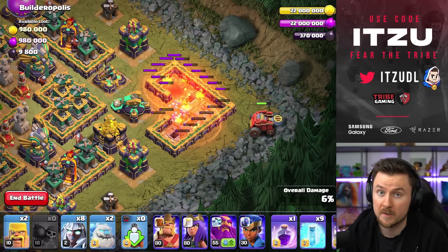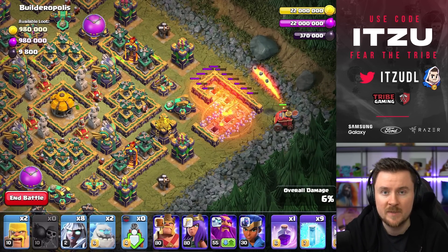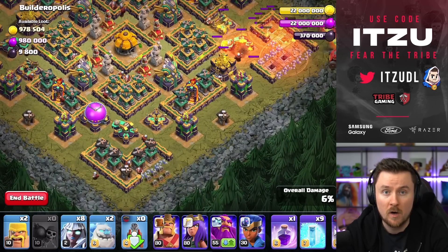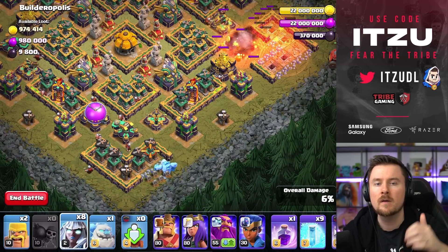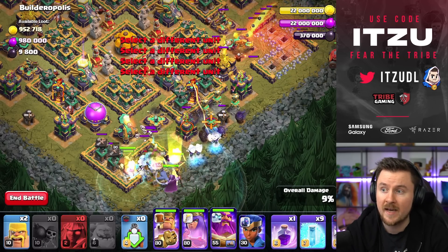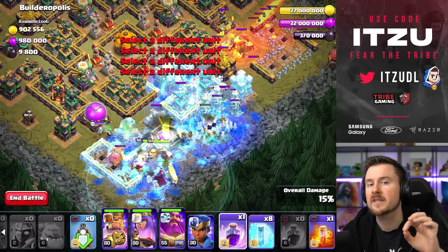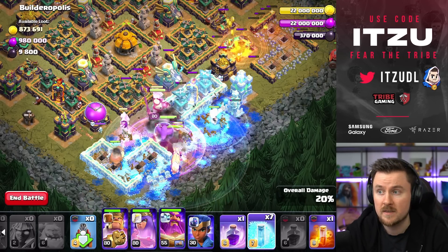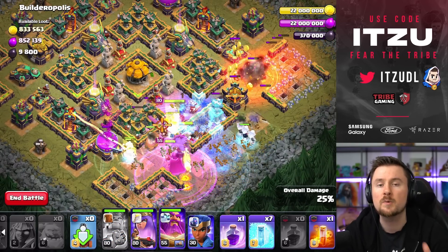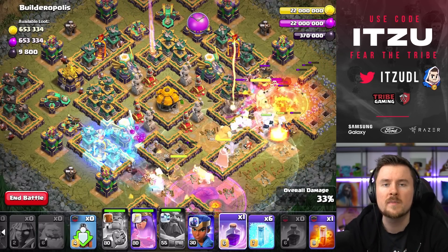We'll take down and damage the Scattershot a little bit first, then once a couple of shots have landed on it, place our main troops from the bottom side. One Ice Golem, four Electro Titans, then all heroes except the Royal Champion, and then the other Ice Golem and Electro Titans right into the Tesla farm. You have a ton of Freezes with this army composition — just keep freezing the Eagle Artillery and Scattershot together as you get closer to those specific islands. Use the Warden ability early.